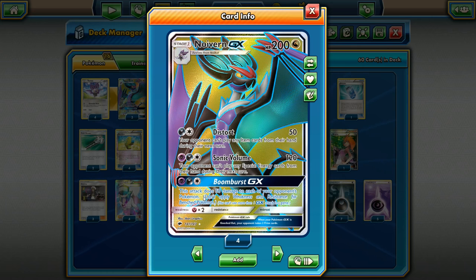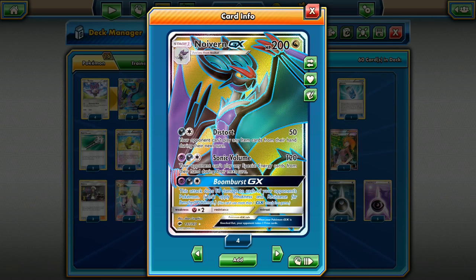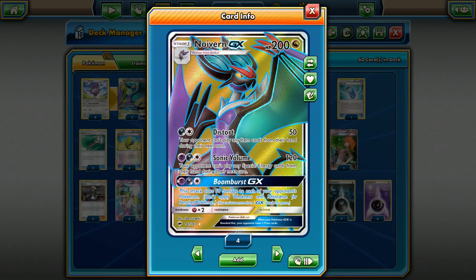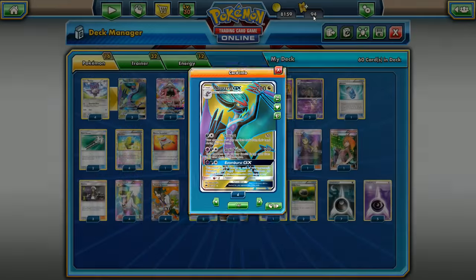Unfortunately the GX attack — I don't want to say pointless, but you're almost never going to use it. Same color cost as Sonic Volume, but it only does 50 damage to each of your opponent's Pokemon, so you're hardly ever getting any kills with it. If you're using it, you're not getting item lock with Distort or Sonic Volume stopping special energy. Overall, this is a really strong Pokemon, and it also has free retreat, which shouldn't be overlooked.